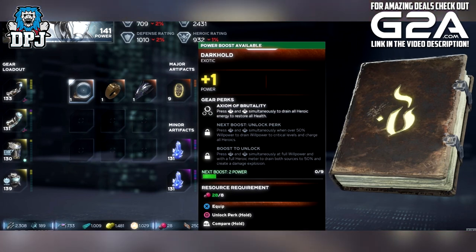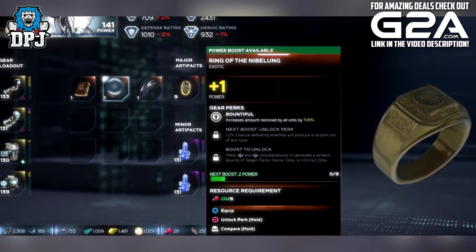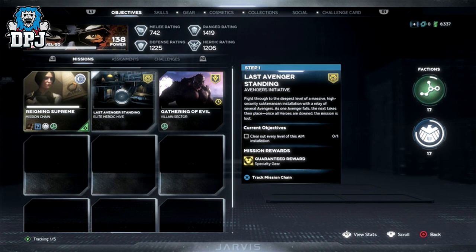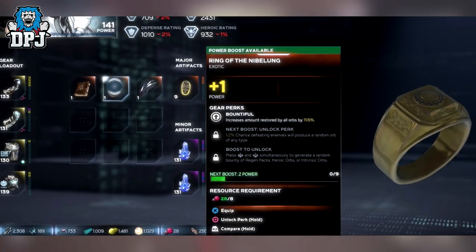The next major exotic artifact is called the Ring of the Nibelung. This artifact is a first-time completion reward from the Elite Heroic Hive mission chain — complete all steps and you get this artifact. Its perks include Bountiful, which increases the amount restored by orbs by 11.6%, which is pretty decent. There's also a 1.2% chance that defeating enemies will produce a random orb of any type, and a third perk where pressing both thumbsticks generates random bounty regen packs, heroic orbs, or intrinsic orbs. Again, a very useful item.